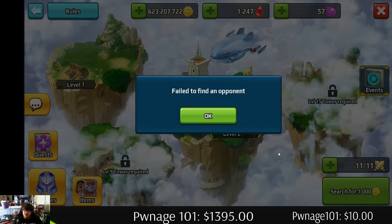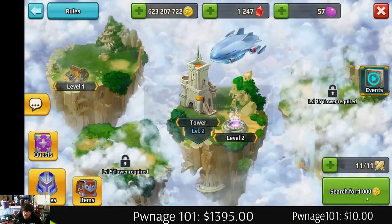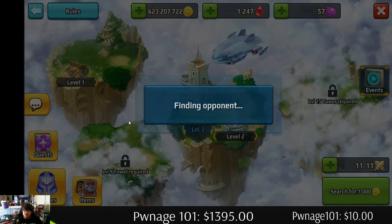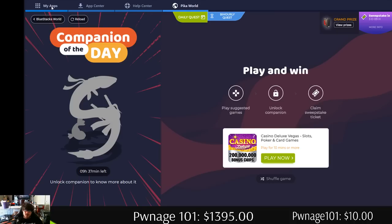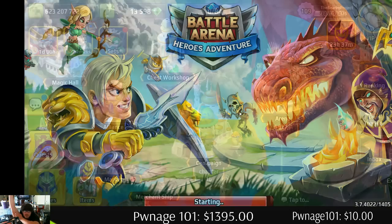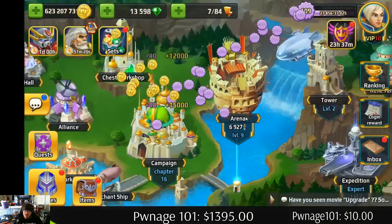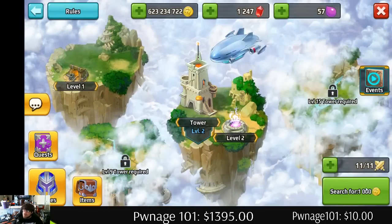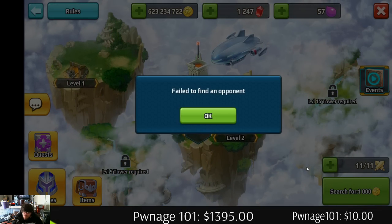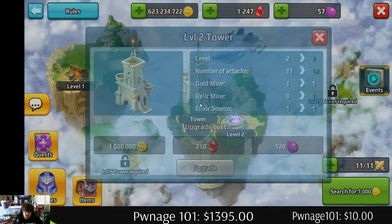Failure to find — all right, well this isn't a very good video. Why can't we find somebody? Let me exit Baja and reopen it. But yeah, it's kind of a cool feature — you can get some more useful things out of it. It does seem like it's gonna take a lot of relic. It will not let me find an opponent for some odd reason.